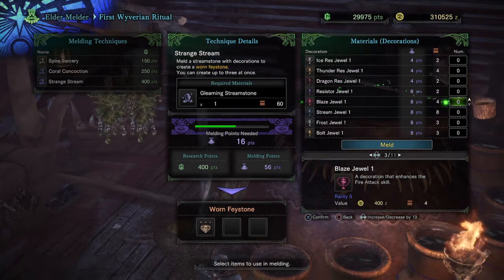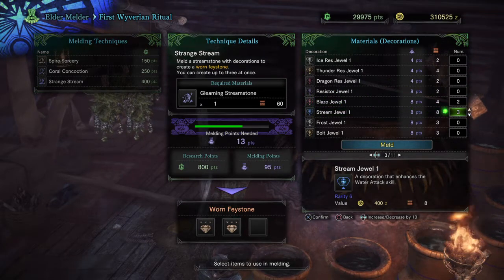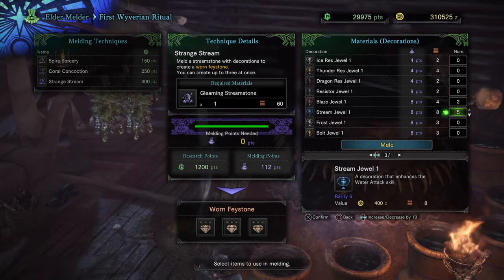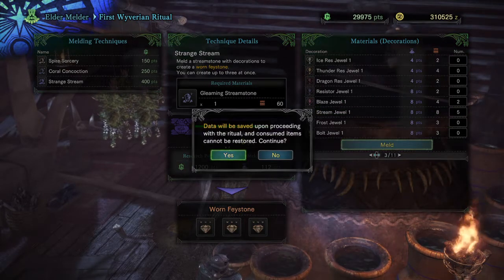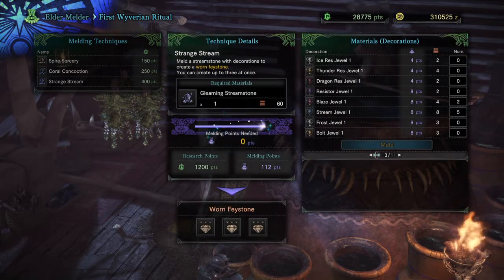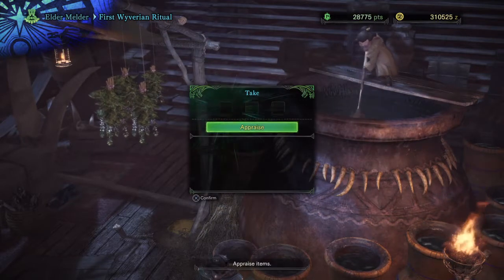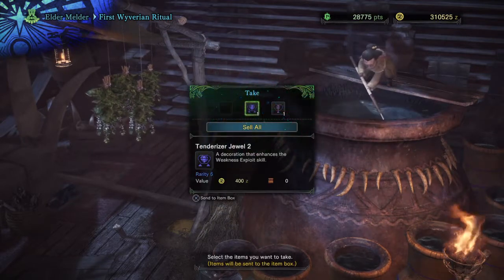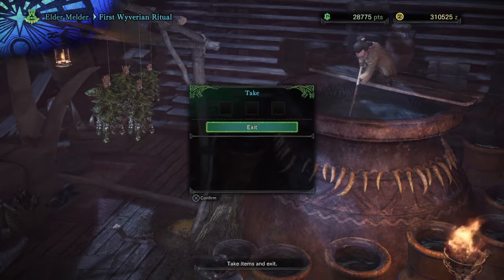There is a method called Save Scumming that allows you to predict what decorations you could get through a few complicated steps, but I don't know much about it — even when I read the documentation I'm still relatively confused on it. So I'll leave the Reddit thread in the description box so you guys can go ahead and read it, and I'll also put a link up for Gadget's video that talks about the decorations and the drop levels you can get, which may help you with getting better gems through your journey.